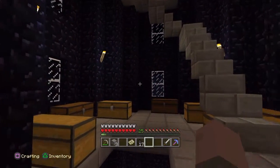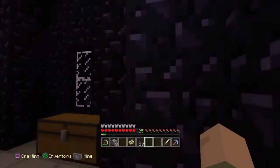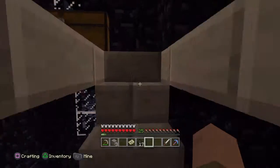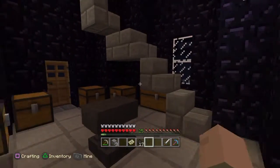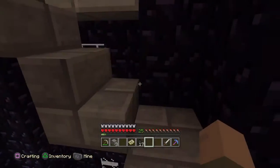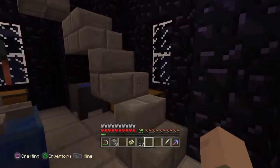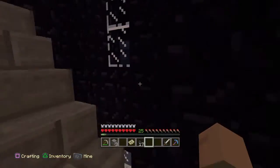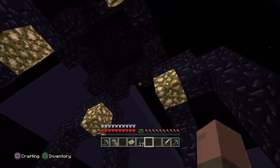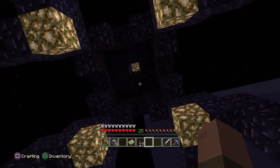Next is the potion storage room area, then the bedroom level, then the anvil room, and then the potion brewing room. I think that's about it. Next one's the top layer — the roof. And there we are, up top of this huge tower with a beacon on top.